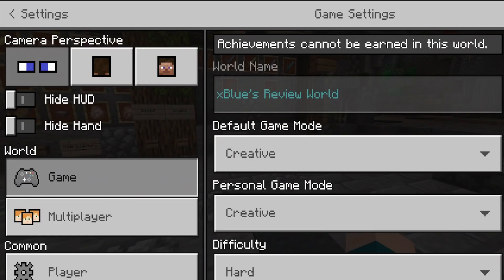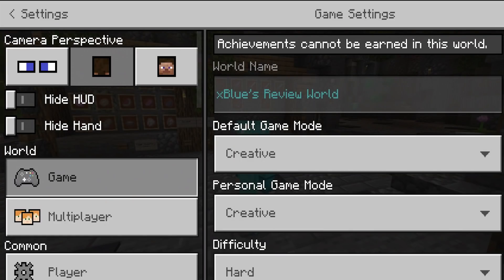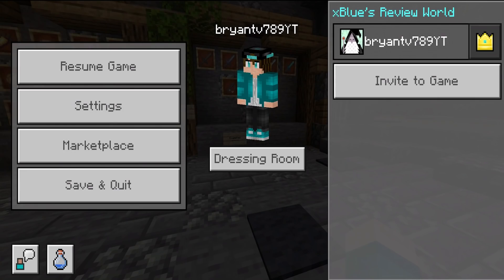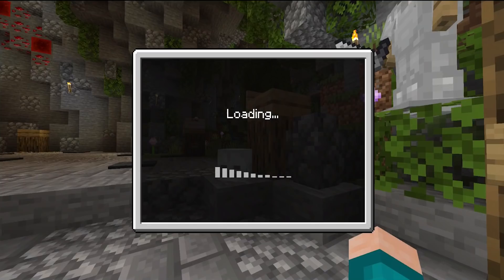If we go to settings, we actually have a couple of quick options, including a really cool switching camera perspective menu where we can switch between the different perspectives.